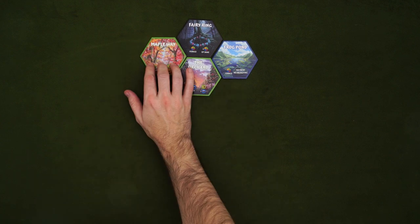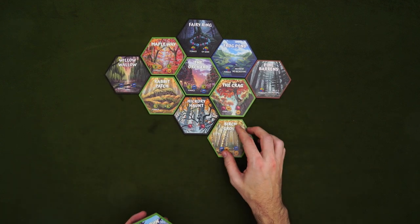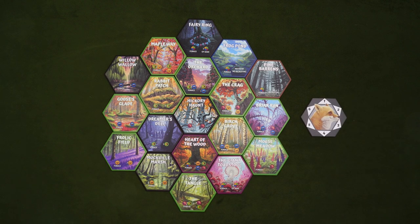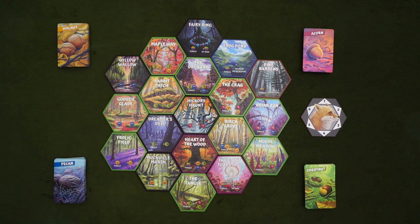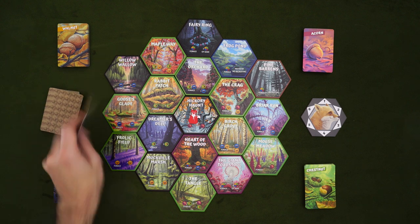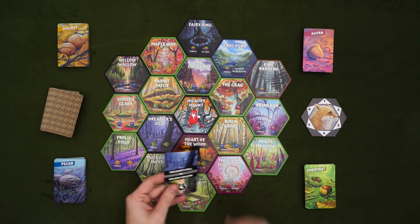So first things first, we have to create the wilderness that our squirrels will call their home. Take all the location tiles and randomly arrange them in a big hex like so, with each tile oriented the same way, and the compass tile nearby. Place the nut decks nearby as well, face up, along with the objective deck, which goes face down. Place the fox in the center, and deal everyone three secret objective cards, of which they'll keep two. I'll talk more about those in a bit.